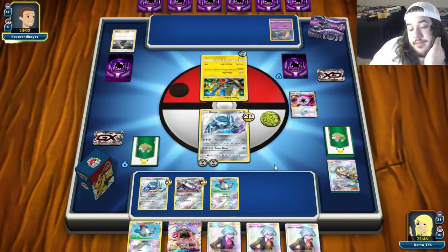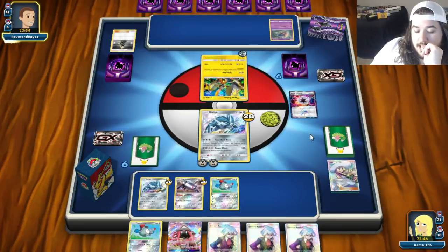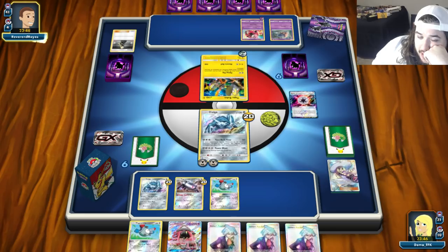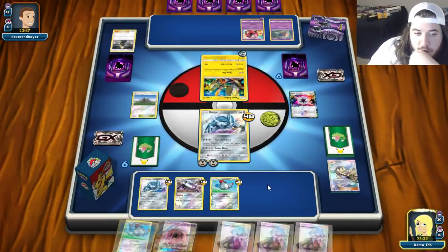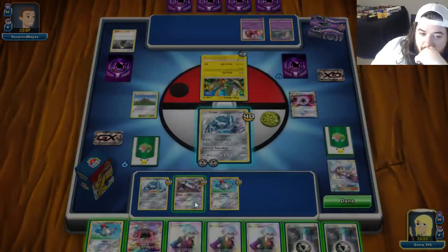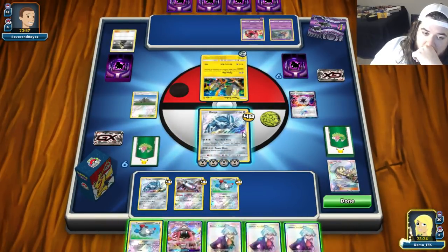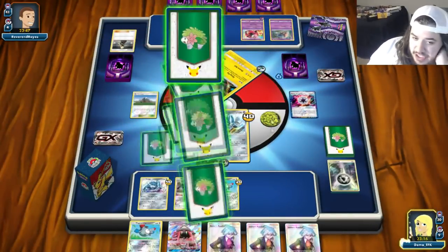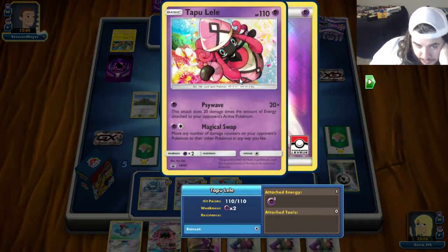There's an NK — I really don't want to put down this Tapu Lele. Opponent plays Psychic Energy, Flying Flip, and a Tapu Lele comes down. It's one turn too late. Magnetic Circuit — one here, one here. Power Blast for the knockout. This is not how Dialga should be working — I want to play against an evolution deck to show it off. There's a Cynthia — good first half for them. Side Wave from Tapu Lele incoming.